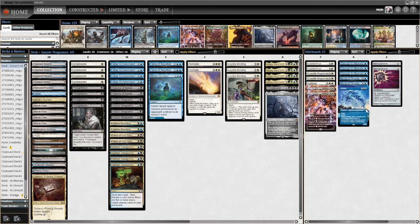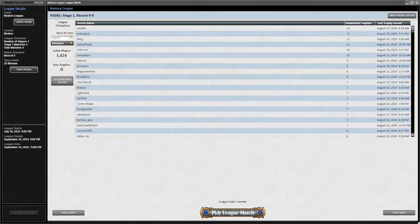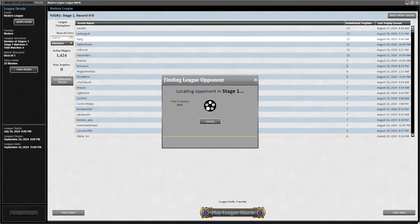The sideboard is relatively straightforward: Wrath of the Skies against Energy, Consigns and things against the big mana decks, anti-graveyard hate, and some Magistrates against Storm. RVNG is currently third place on the trophy leaderboard, and their August 30th list is what I'm taking.